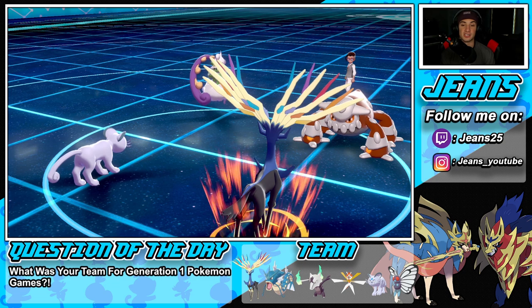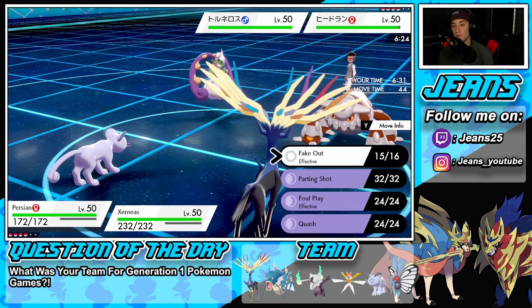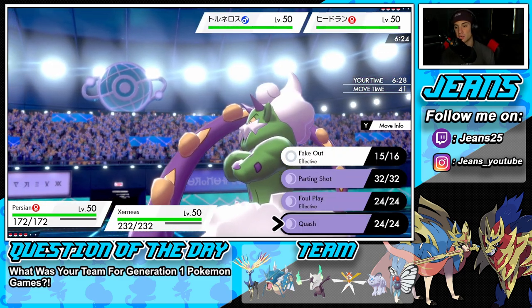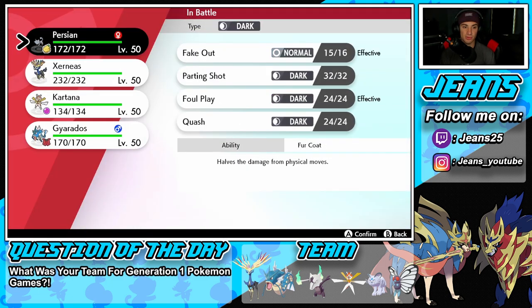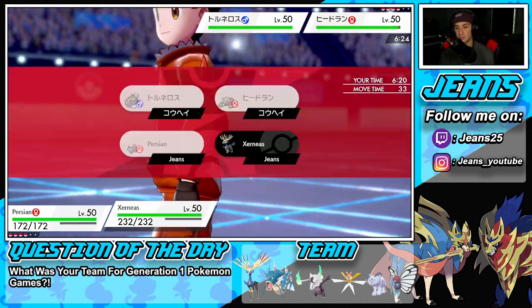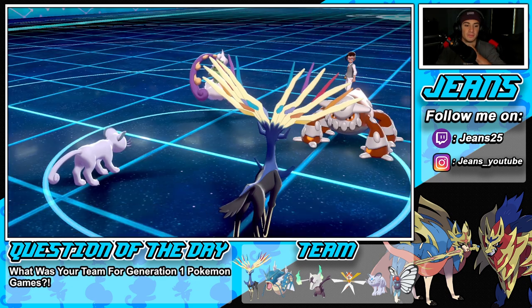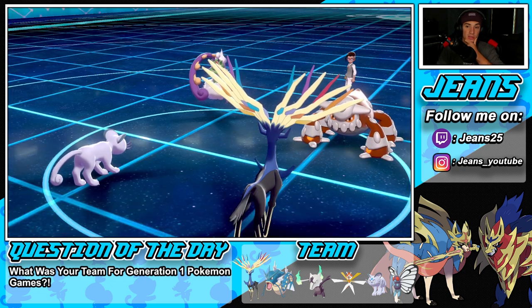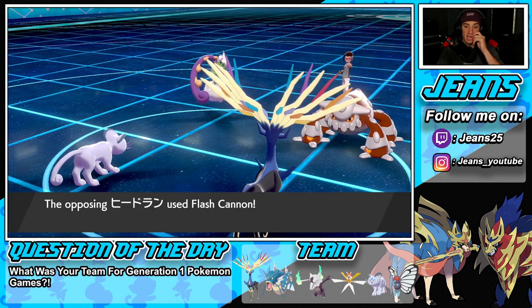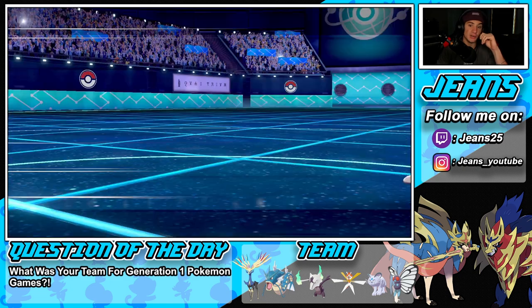Now I could Parting Shot or I could Quash, but I think I'm just going to Parting Shot and then Protect Xerneas. He's definitely a big threat, so I'd rather swap into something that poses a threat back. He goes for Icy Wind — looking for Speed Control — and I avoided that. There's the Flash Cannon. We saw that coming; I think we should be fine being able to eat up a shot. There's the Special Attack drop — nothing is minus one on Special Attack, and we are plus two on Special Defense, which is huge.